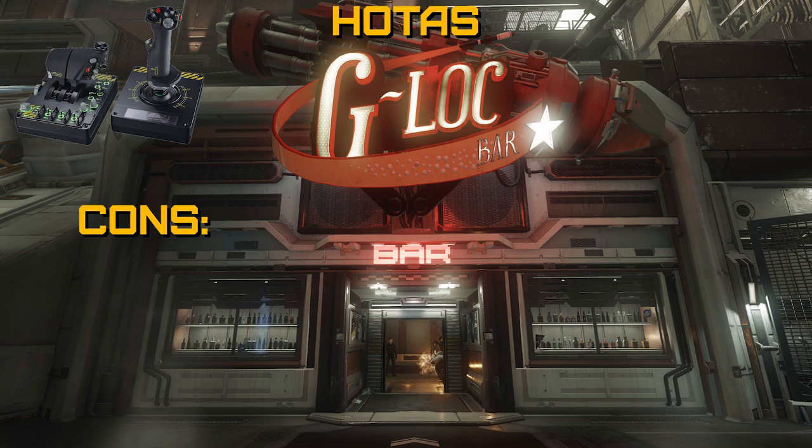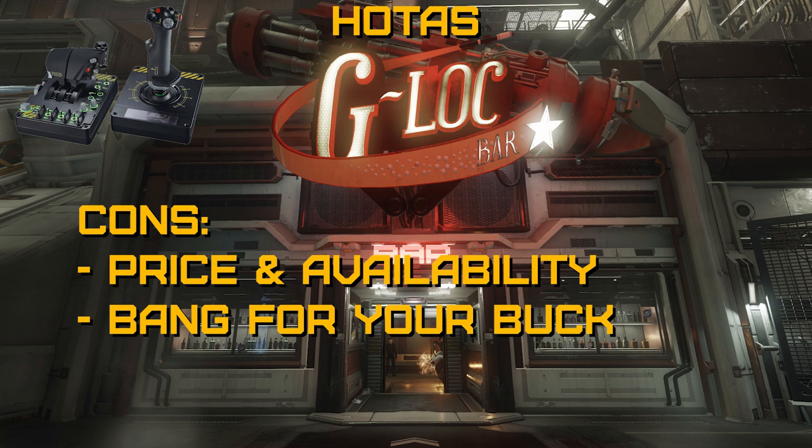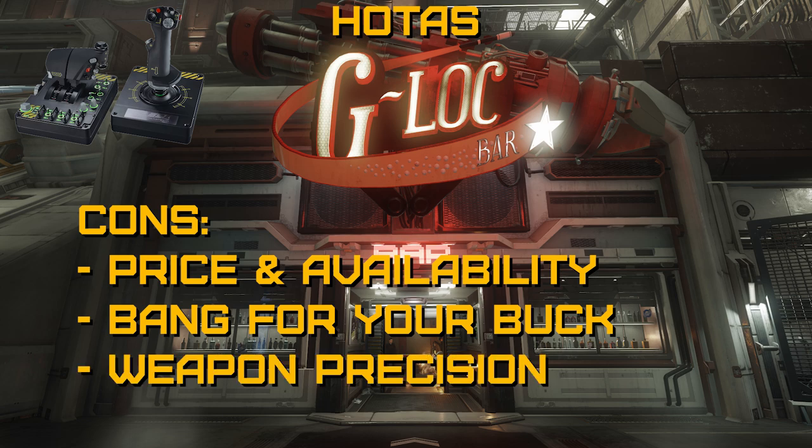For disadvantages, number one is price and availability. You may be able to find HOTAS setups in specialty stores, but your best bet is online, and the price point is usually quite a bit higher than an entry-level joystick. Number two is bang for your buck — the expense of adding a throttle is usually not worth it when so many budget joysticks already come with a throttle slider. Number three is weapon precision compared with mouse and keyboard — though higher-end HOTAS setups typically have better sensors and springs, so you may find them a bit more accurate and reliable.